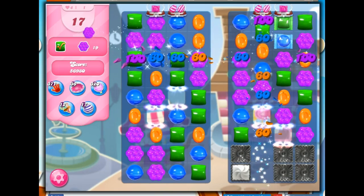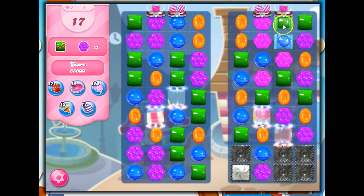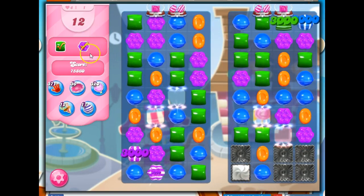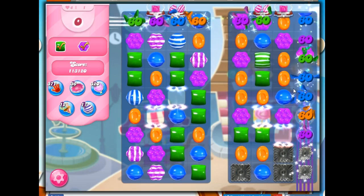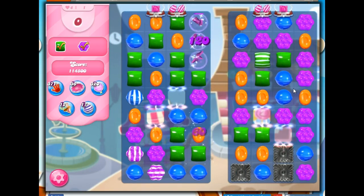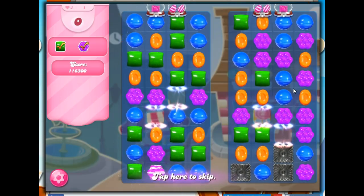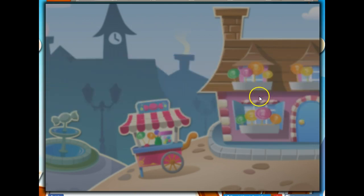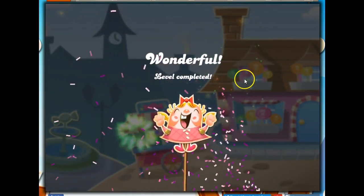But I'm just kind of fiddling around here, not paying much attention. This should probably finish the level for us — there we go. So any chaos you can make on this board is going to be helpful. And if you can just blow things up and look for opportunities to combine stripes and wraps, which are given to you, I think that you'll be able to complete this level quite easily.